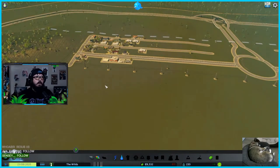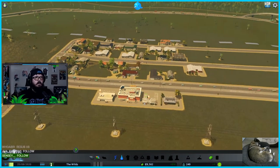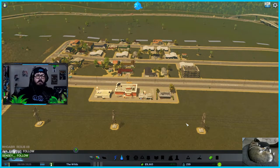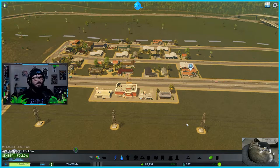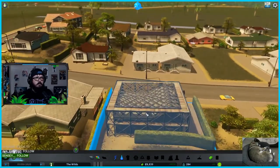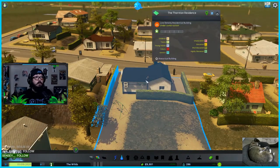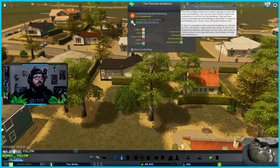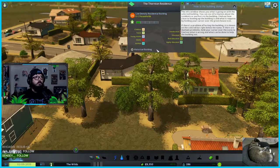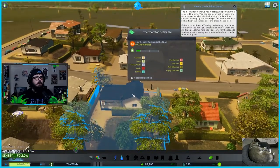Very ugly but temporary. Look at all the people moving in! You need to wait until a certain population level before taxes kick in. We're at 80 — okay, we're earning money! Only about a hundred dollars per day, but we're making money. This is really cool — you can see the houses being built in real time. A house gets built and then people aren't there yet — then they move in. I love this.